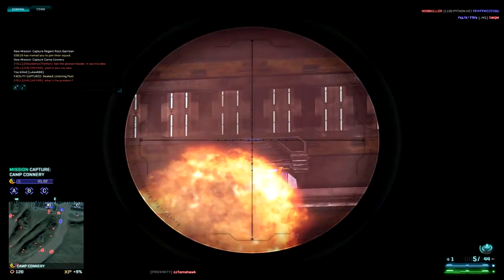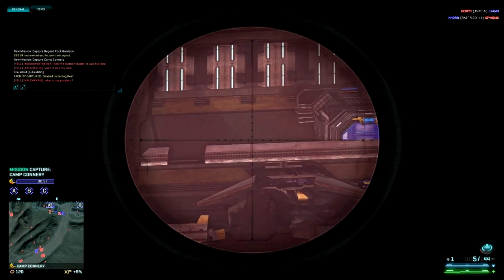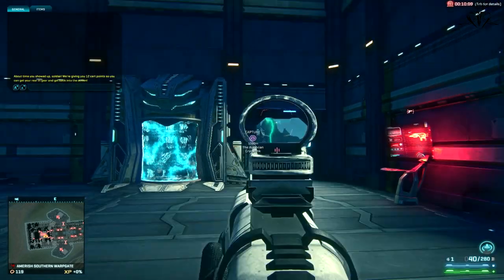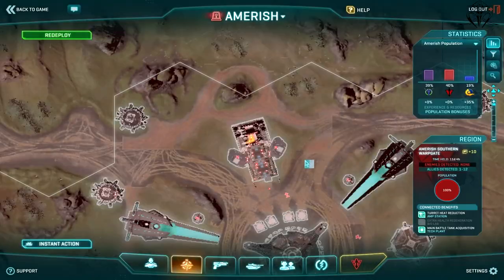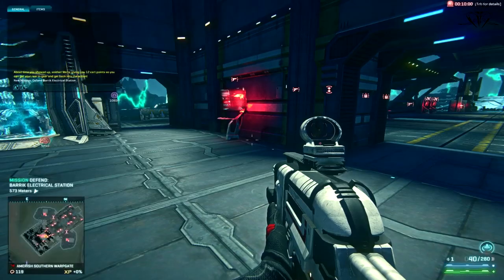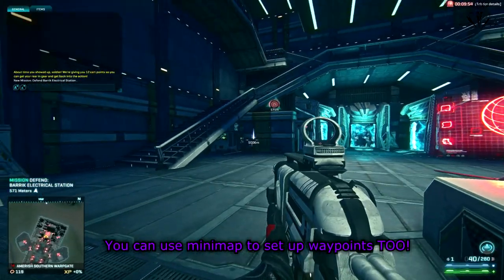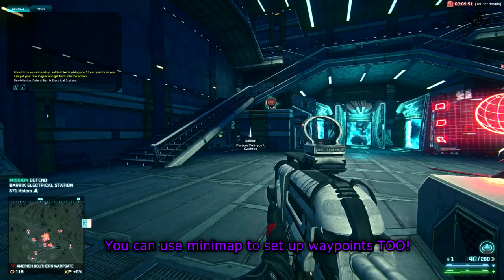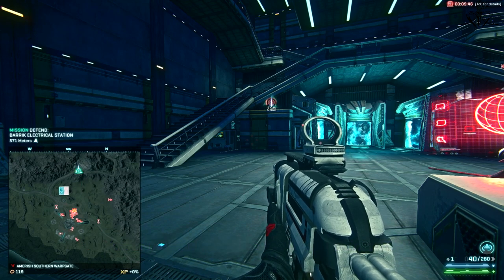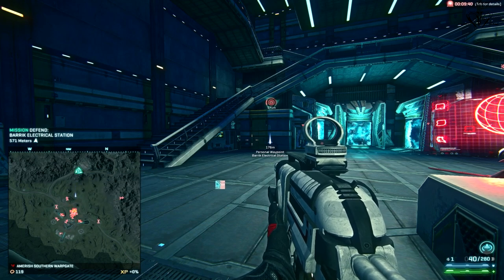The final tip is about range finding. As a sniper, knowing your range is very important to land one-hit kills consistently, and any projectile affected by gravity requires knowing the distance. You have an implant for range finding, but if you don't have it, use your personal waypoint — you can set it from the map or on your minimap by pressing Alt, then using your cursor and left-clicking. That's it — I hope you learned something. This video is part of my big infiltrator guide series, so check out the other parts on my channel.